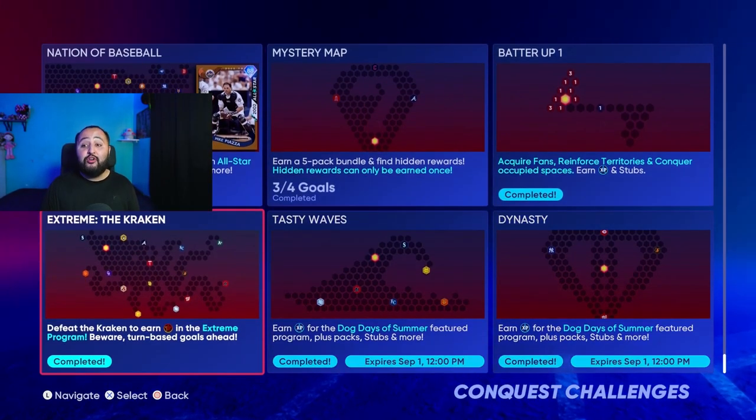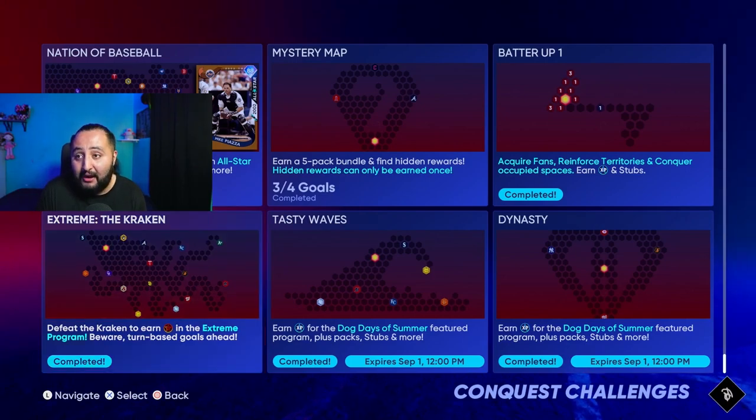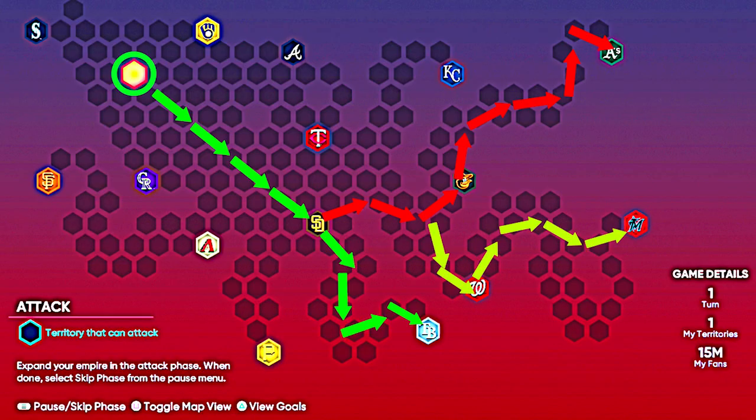Alright, let's get right into it — the Kraken Conquest map full guide on how to complete this. I'm bringing up a guide on your screen right now. As you guys can see there are a bunch of arrows — green arrows, red arrows, and yellow arrows — and I'm going to explain those right now.